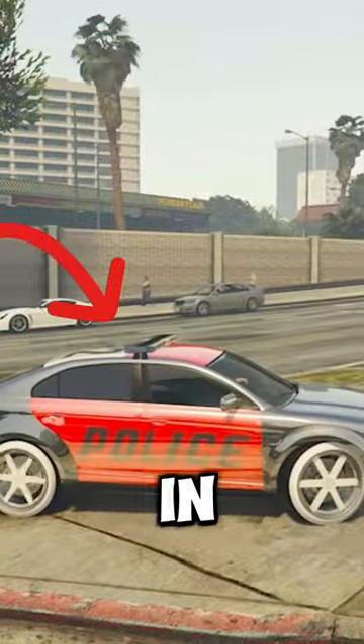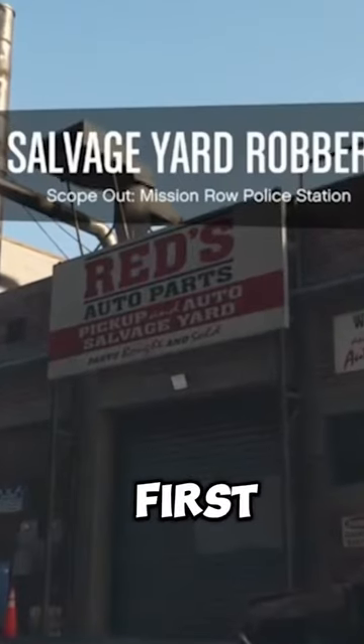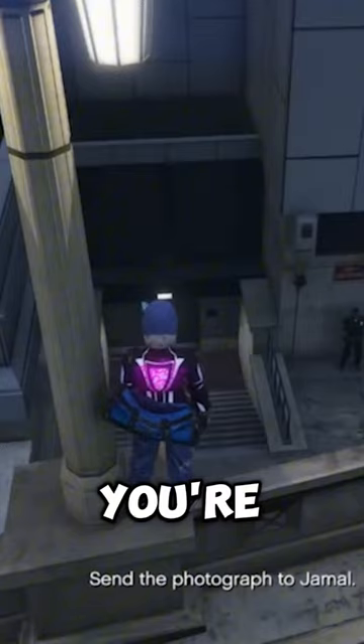How to unlock the cop car in GTA5. First, make your way to the salvage yard and start the first mission right here, scoping out the police station. Then you're gonna take pictures and send them to Jamal.